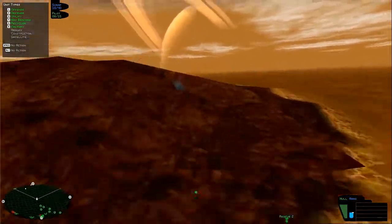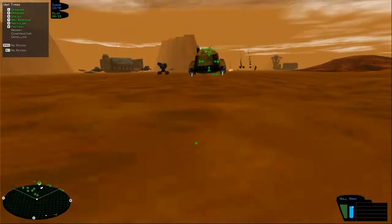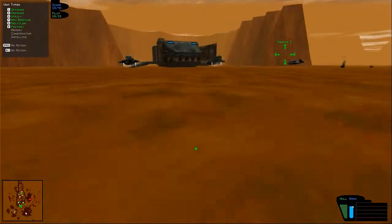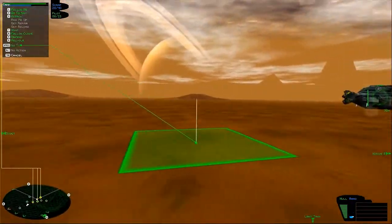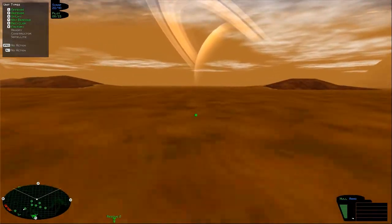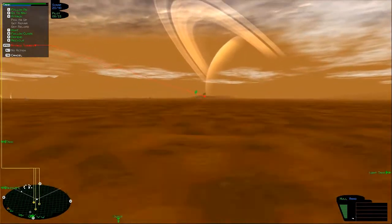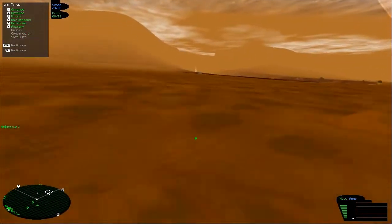I see why the scavenger was wandering off — it was this one piece of scrap, probably. I think I just saw a turret over there. That's odd. Let's check that out. I don't like that at all. Get out of my scrap field — this scrap is mine.